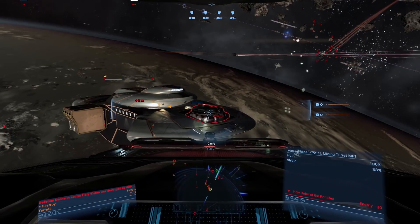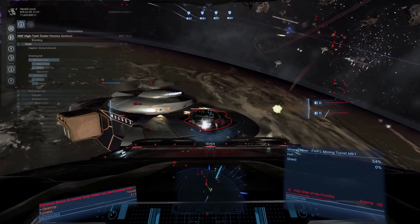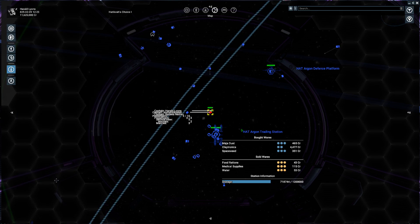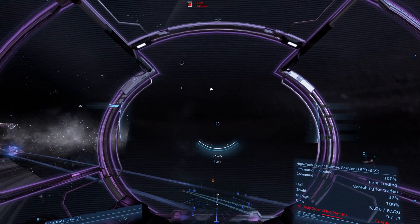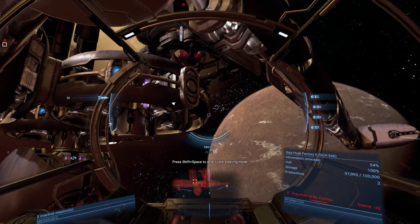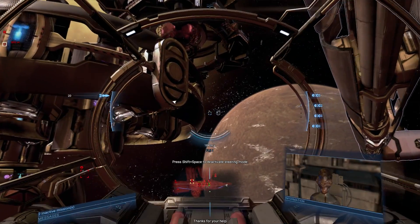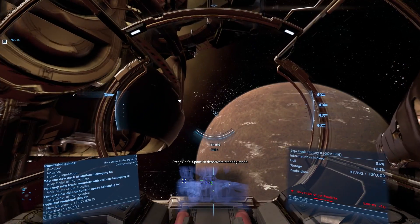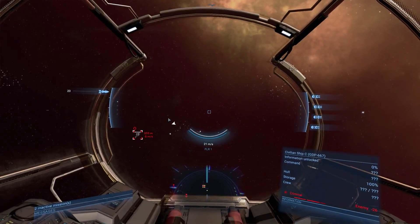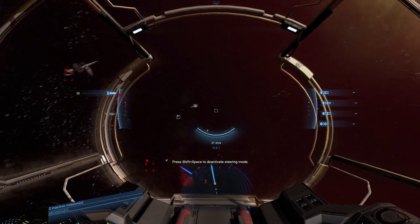Reaching minus 10 standing can be either a good or a bad thing depending on your perspective. In a way, seeing red ships in sectors makes it easier to single them out and attack them, but if you'd like an abundance of ships to prey upon, perhaps it's better to keep your relations neutral. If it ever goes below minus 10, hurry up and mend those relations by shooting criminal scum or taking missions for that faction.